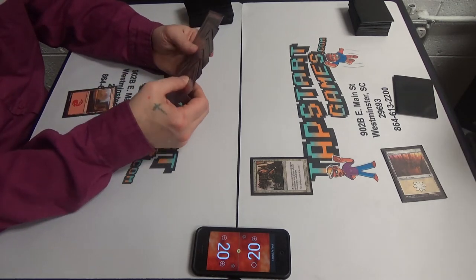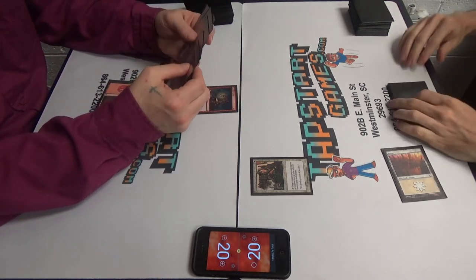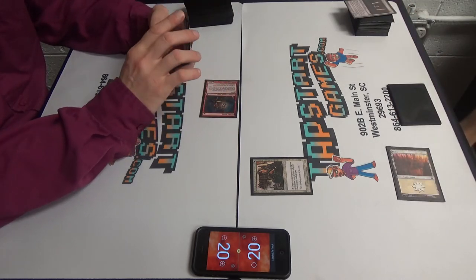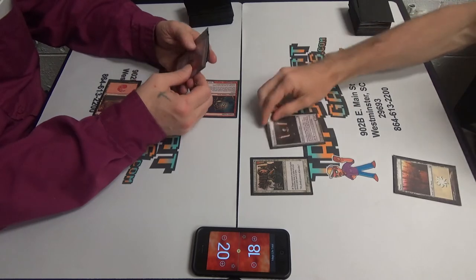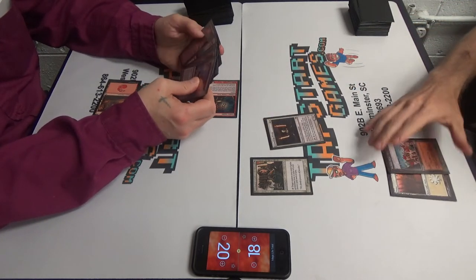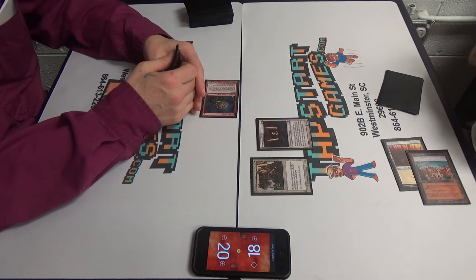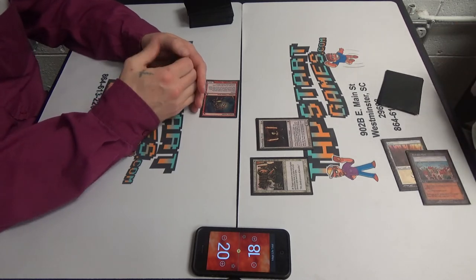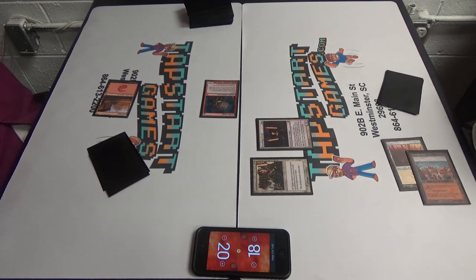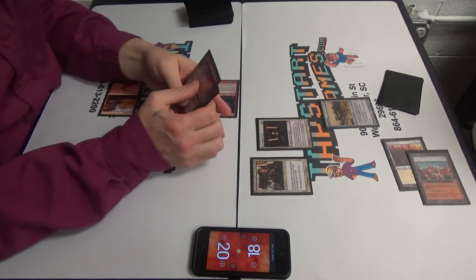Hmm. Is Mom long for this world? Goblin Guide. Oh okay. Swing for two? I'll take two. Pass the turn. That's pretty rough. Stoneforge Mystic. Obvious Batterskull is obvious. And this is literally about the only thing that could make this more perfect is if that port were another Plains because of Price of Progress. I got the lucky hand. Then I'll pass the turn.